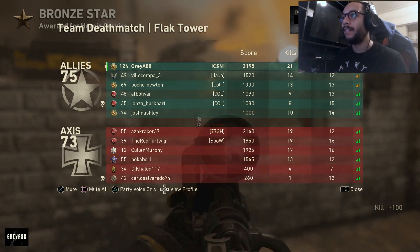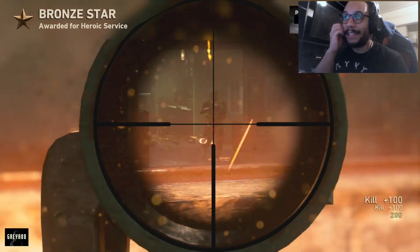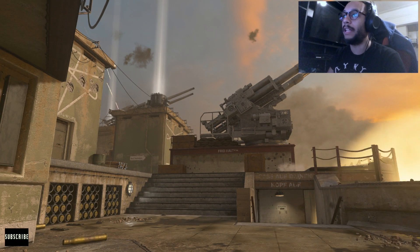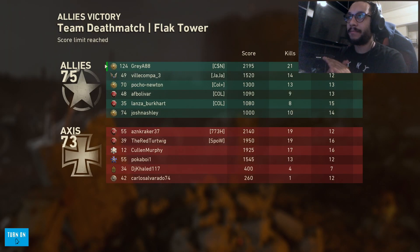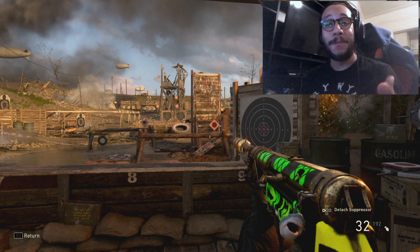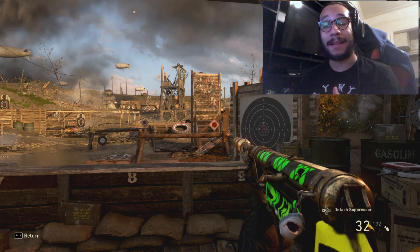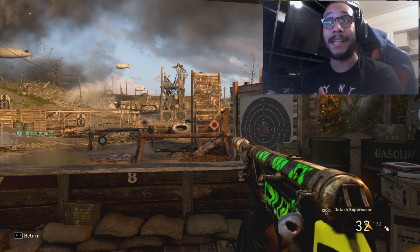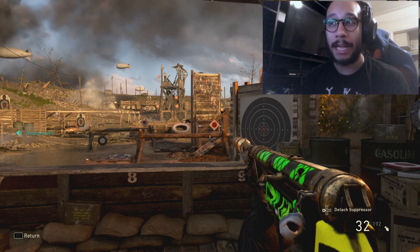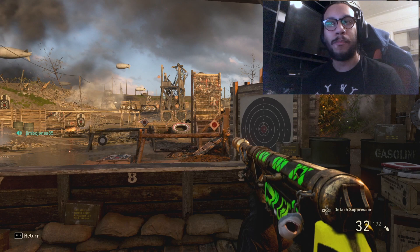This is how your boy Grey plays — stealthy run and gun. Never stop moving, keep pushing, but remain off the mini map, remain hidden at all times. I'm digging it, man. There you have it, that was the gameplay. I hope you guys enjoyed the turn up. Most of the time the enemy didn't even understand where I was coming from. I just felt a sense of control out there.